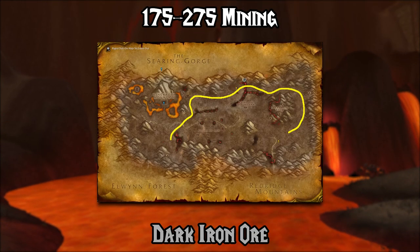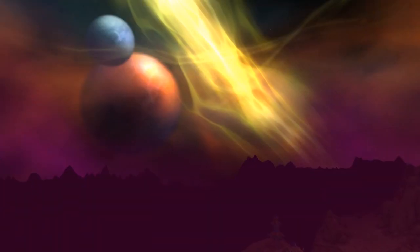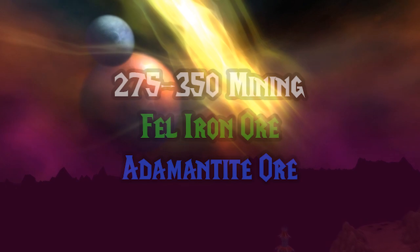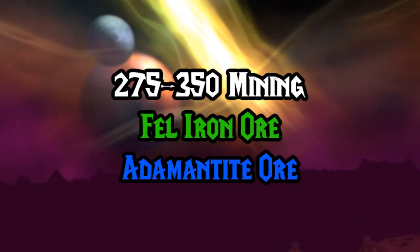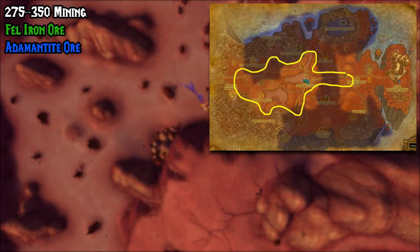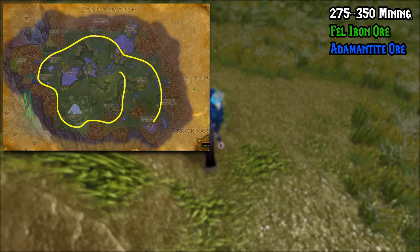At level 275, make sure to learn Master Mining. Then from 275 to 350, we'll be mining Fel Iron Ore and Adamantite Ore. First, go to Hellfire Peninsula to mine Fel Iron Ore. Then go to Nagrand to mine Adamantite Ore.